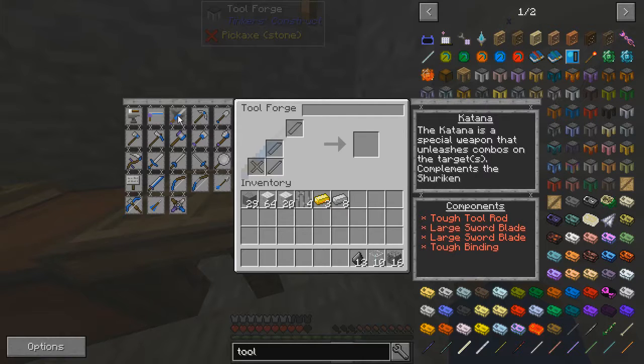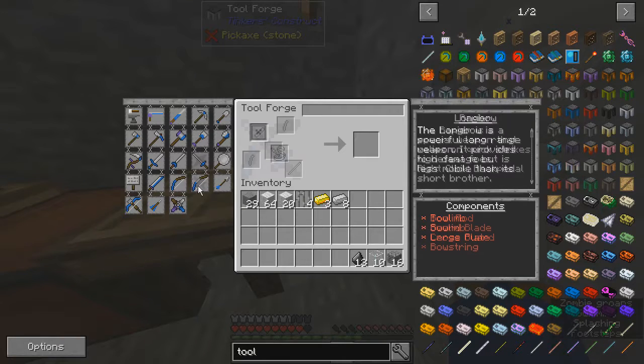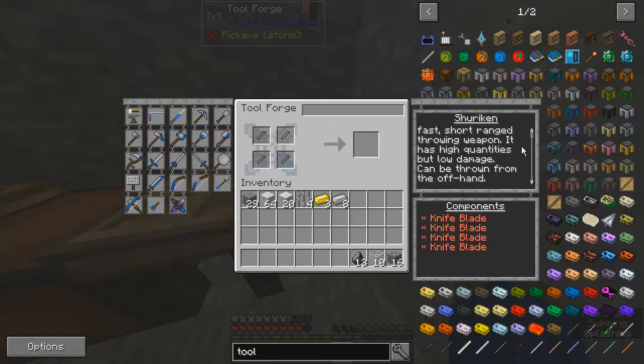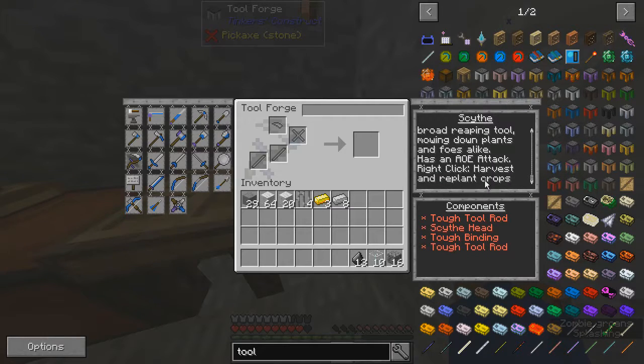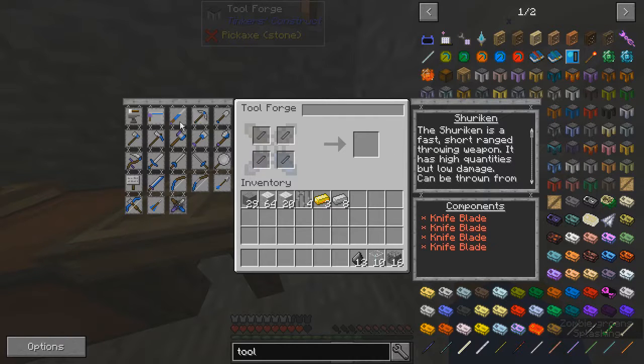Now grants me access to every weapon. Ooh, Katana! It requires two large blades and a tough tool rod. Katana is a special weapon that unleashes combos on the targets - compliments the shuriken. That sounds awesome. Lumber axe, I don't need that. I can make a crossbow at some point. Can be thrown from the offhand - requires all knife blades. A laser gun. Harvest and replant the crops - that's kind of cool. Bolts. I want to get the Katana and shuriken.